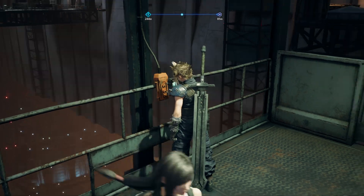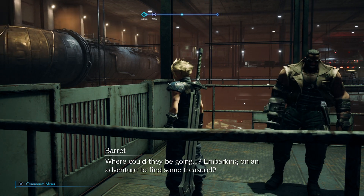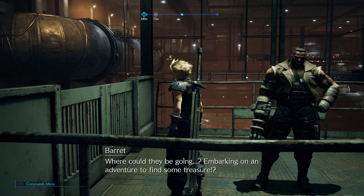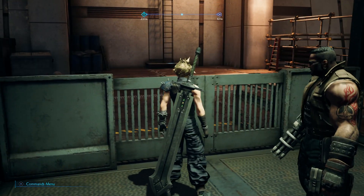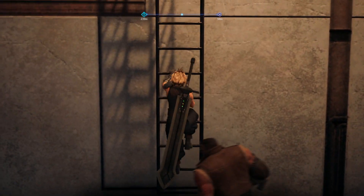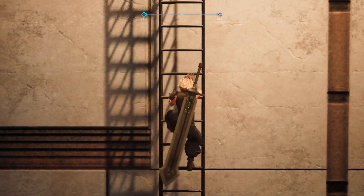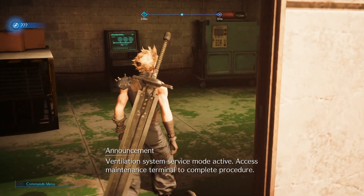Once you get to the end of the room and you've shut down all of the domes, there's an elevator to exit the area, but Barret will remind you about the Materia from before. You can decide to ignore him and continue through the game, but you'll miss the optional objective and this trophy. I'd also recommend making a couple of save points throughout the game as you play, just in case you need to go back — it's a lot easier through save points.